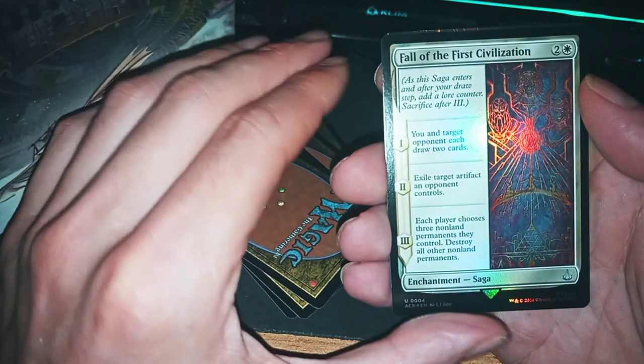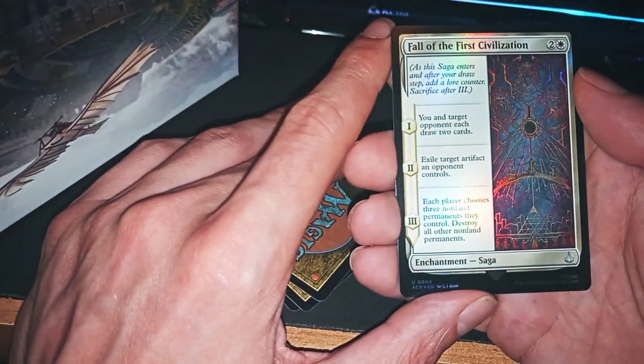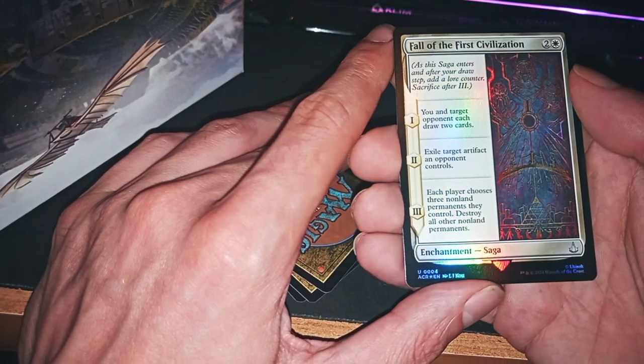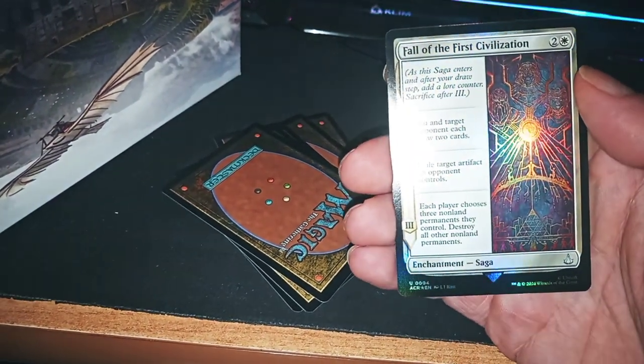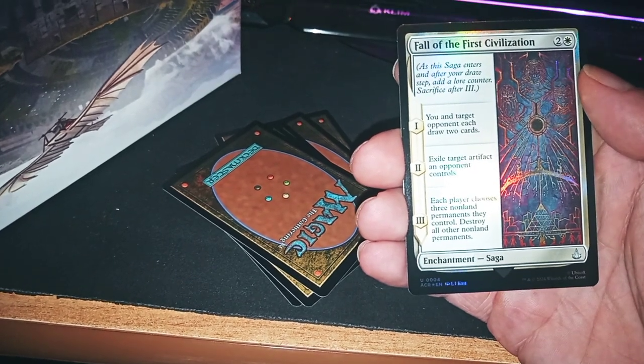Seems good. First Civilization — target opponent: each player chooses three non-land permanents they control, then destroy all other non-land permanents.